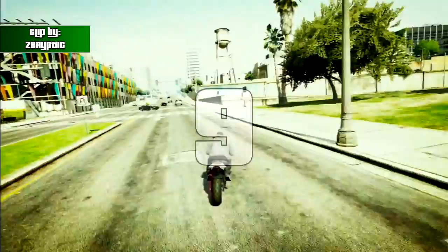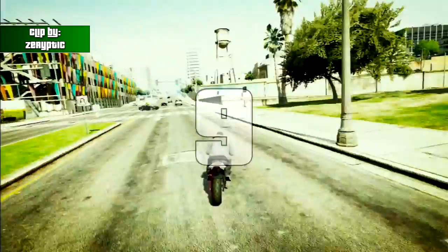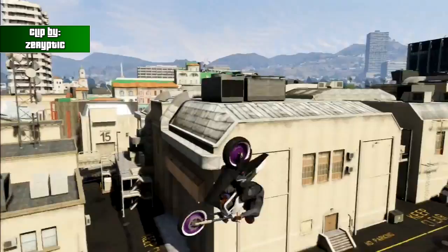And coming up next, we got this clip sent in by Syriptic, and he's going to be using his purple and white Ruffian here to pull off this pretty nice backflip over the highway, and then pull off another backflip right after the second one, and then land in this tight space down in the stairs.